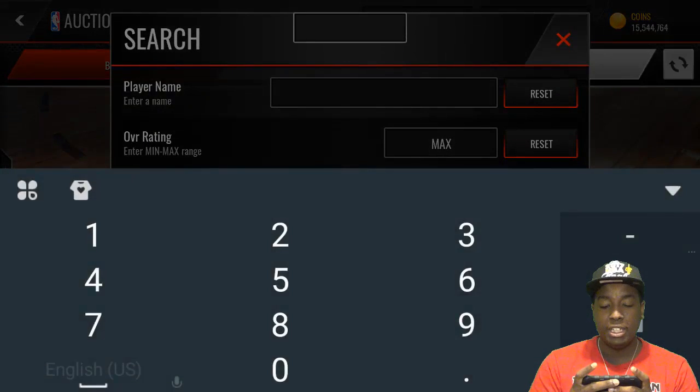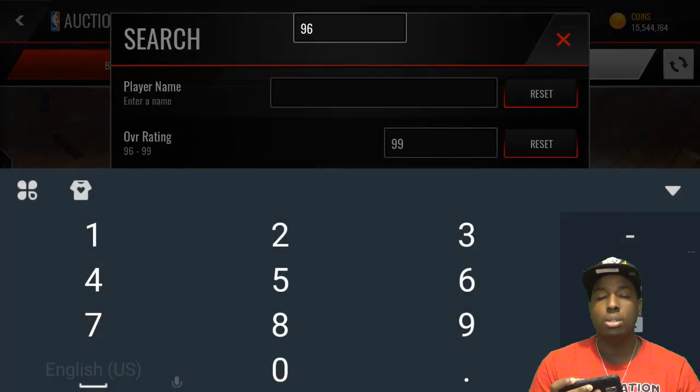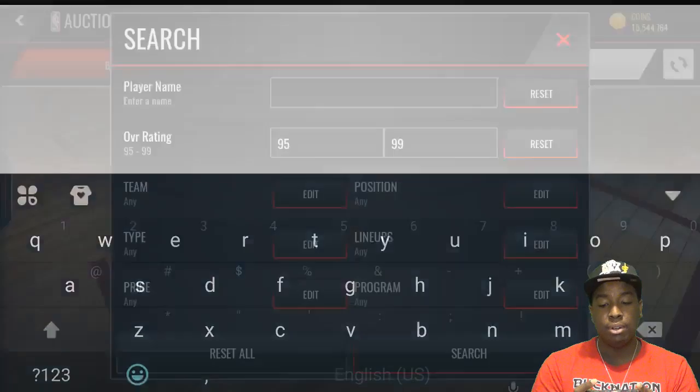I'm going to show you guys how you can get past this glitch. So basically, say you're doing an overall search for 96 and above, bang. Now say you want to just do 95 — the amount of times you want to backspace is the amount of times you want to click this button, but you want to do one extra time. So we're going to click it two times like that, and then it'll let us backspace twice — one, two — just like that, and we can put 95.